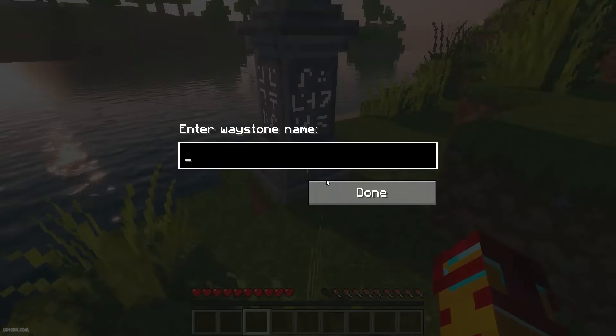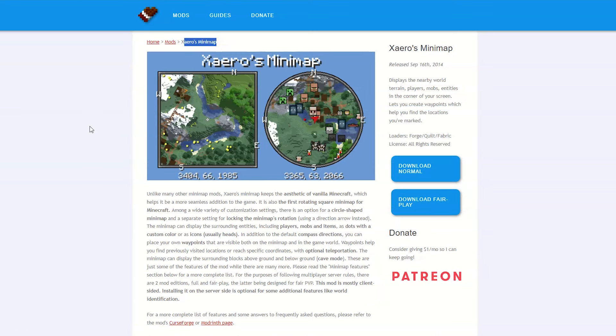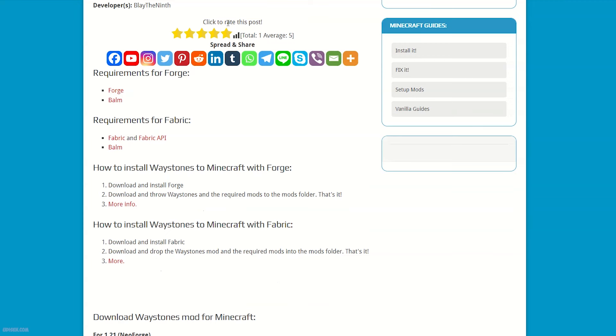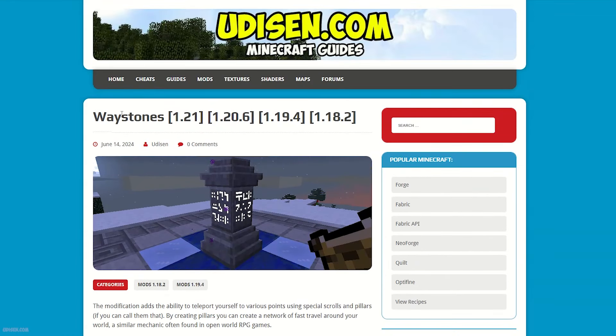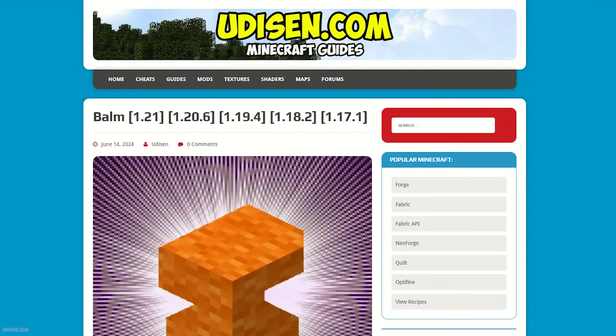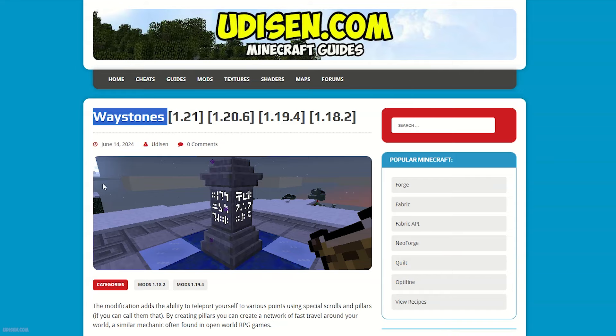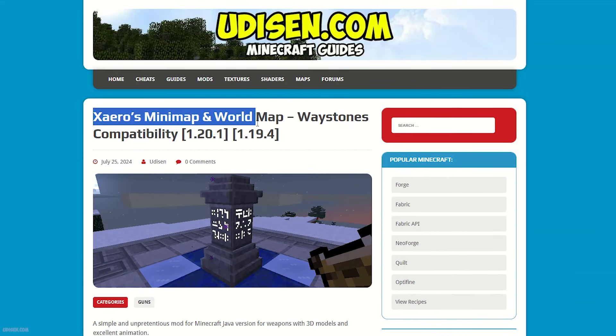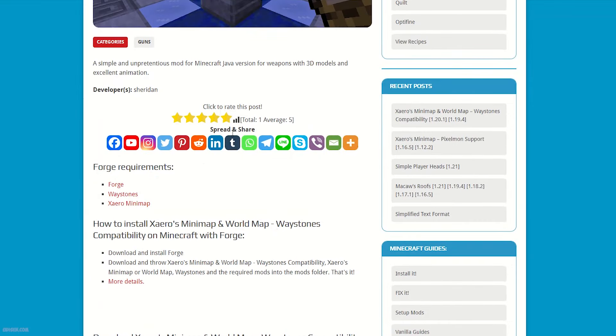Let's get started. Step number one, you must install properly. Install Xairo minimap first — remember, you must install the normal version, not Fireplay. Then Xairo world map itself. Then Waystone mod. Then the ball, which is a required file for Waystones. Then install Xairo minimap and world map Waystone compatible — a very special mod, which you also install as normal.